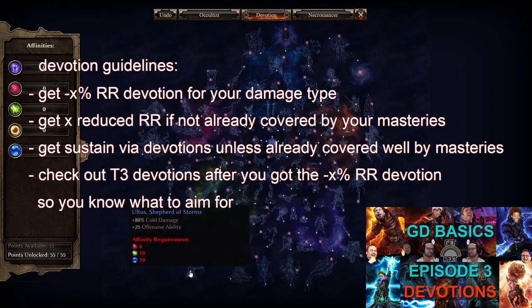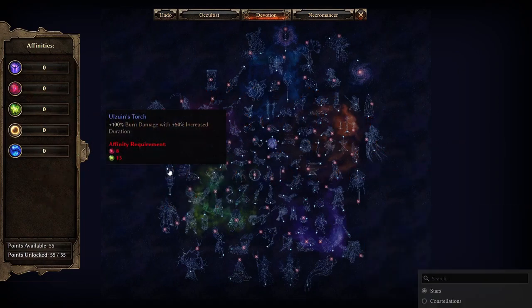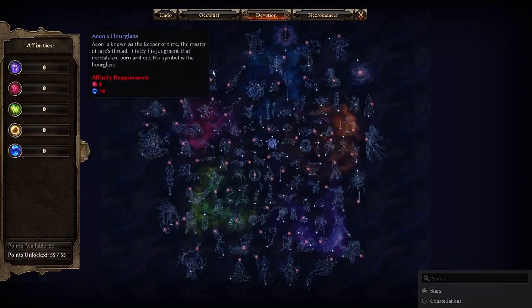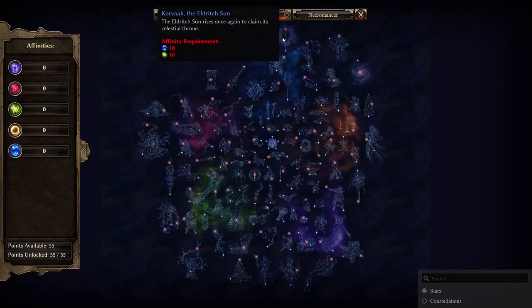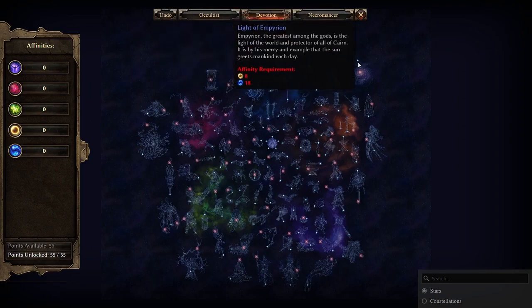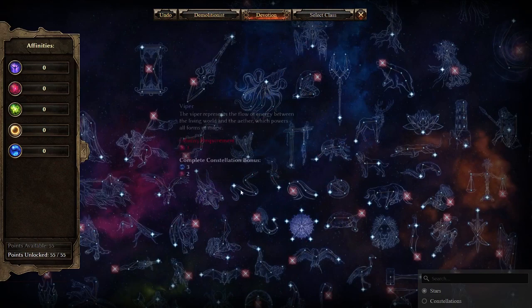Note that every devotion with percent weapon damage can also life-leach from your global lifesteal percent on the second page of your character. Get some combination of those mentioned devotions unless you have huge amounts of lifesteal from your masteries, and even then you probably want at least one sustain devotion. After taking your minus-X percent resistance reduction devotion and one or two sustain devotions, check out the tier 3 devotions to know what to aim for.